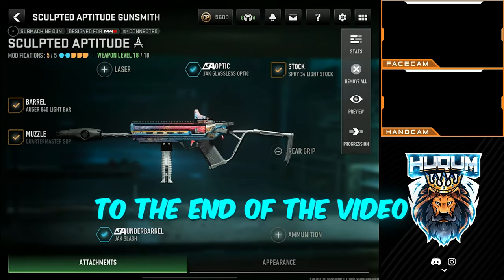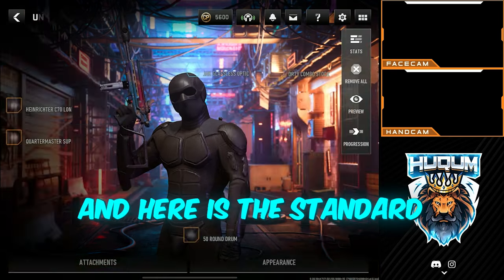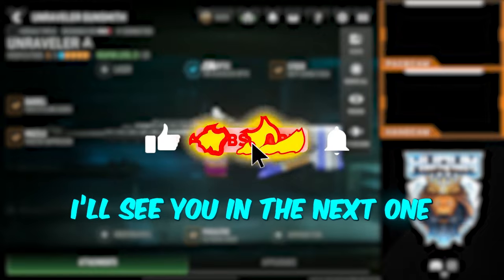In case you made it to the end of the video — this was the Static HV build that I was using. Enjoy the movement. And here is the standard build for the WSP9. Enjoy, do like and subscribe, and see you in the next one.